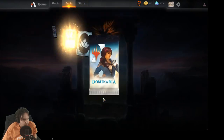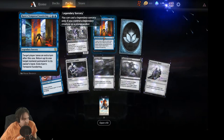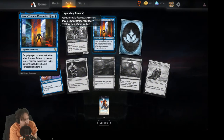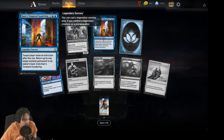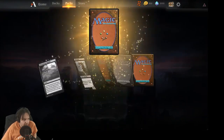Fourth Radha — whatever her name is. Karn's Temporal Sundering — I think this one's actually really neat. Target player takes an extra turn after this one, return up to one target non-land permanent to its owner's hand, then exile Karn's Temporal Sundering. I think that card is pretty sweet.